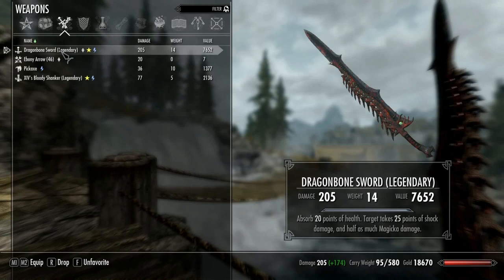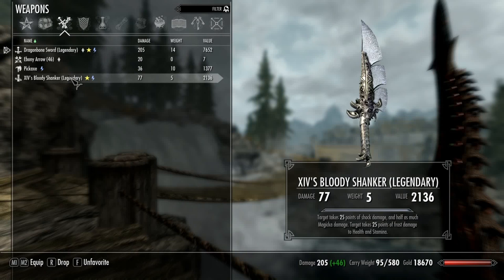To show you very quickly the kind of stats it's got on it - absorb 20 points of health, target takes 25 points of shock damage. Pretty darn good. The good thing about the Dragonbone sword is that I managed to get it enchanted with two different abilities. The way to do that is to get Corpus Enchanter in the enchanting tree, so all my items have now been remade with two enchants basically.